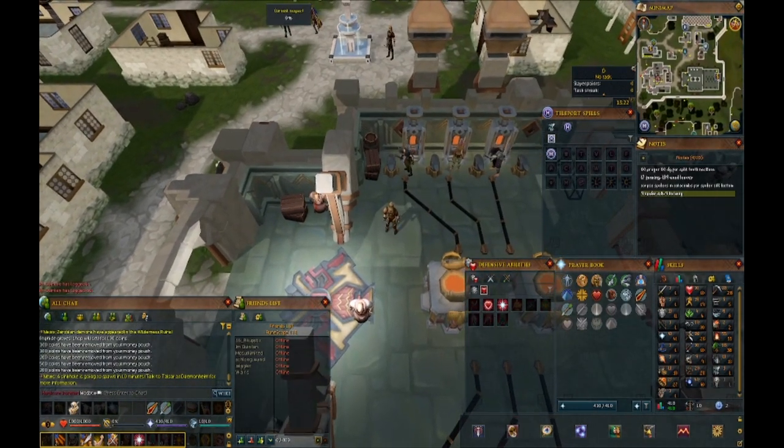We are back in the Artisans' Workshop. I have about 100 bronze bars from mining and smithing earlier, so I'm just going to get us to level 10 smithing real quick so that we can make ourselves some iron armor. My mining is way above what it needs to be, and we're also going to upgrade our ore box to an iron ore box.